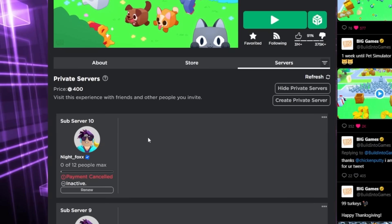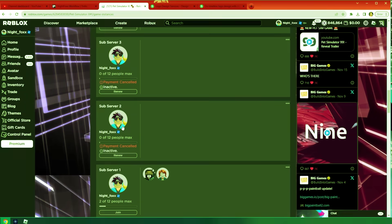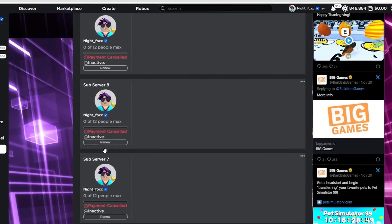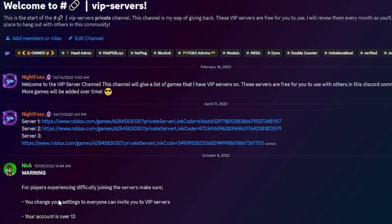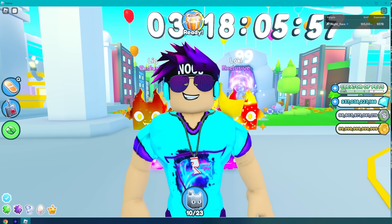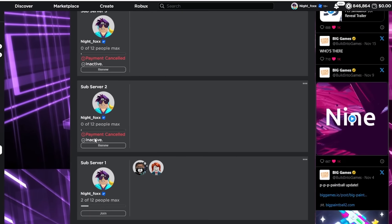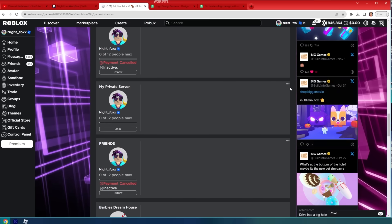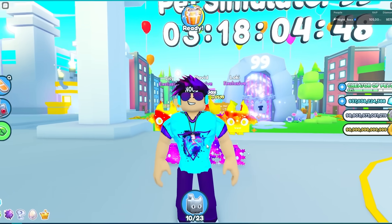Seriously, the first thing I'm gonna do is go through my VIP servers and stop paying for all of them. At one point I was paying for 12 different VIP servers — 10 of which I gave to my Discord server — but as the game died I slowly stopped paying for most of them. Now we only have my sub server and my private server left, both of which we're gonna stop paying for. And now that that's done, let's move on.